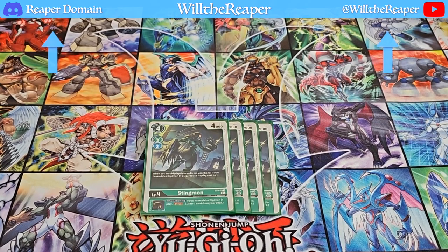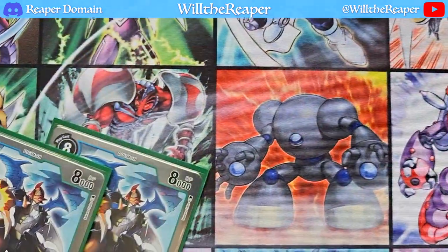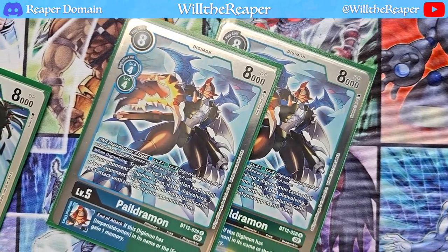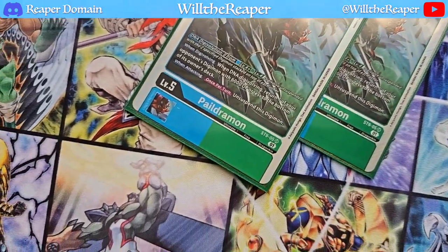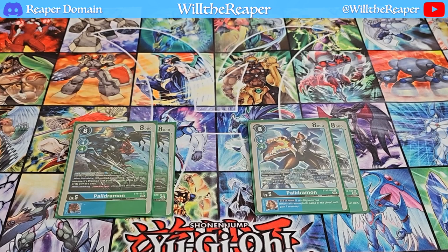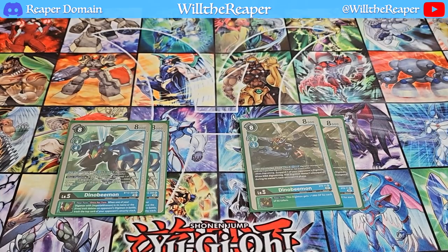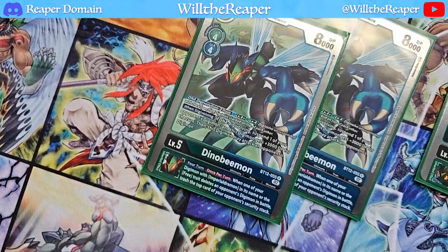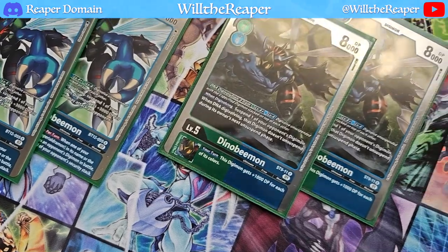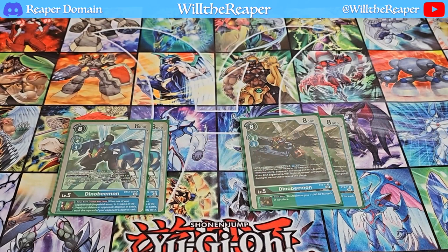Moving on to Level 5s, we're playing both variations of Pale Dramon — the one from ST9 and the one from BT12. They're pretty self-explanatory, allowing you to do your DNA Digivolves, which is just fantastic. They could almost act as their own Level 6s, so this deck has a more aggressive start before you bring out Imperial Dramon. To complement Pale Dramon, we're also playing Dino Beamon — two from Starter Deck 9 and two from BT12 — which you can also DNA Digivolve into. They have great inherited effects that allow you to either boost or maintain some control over the game.